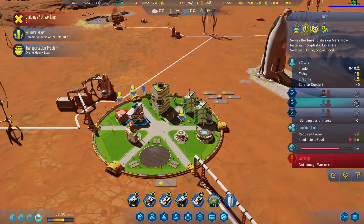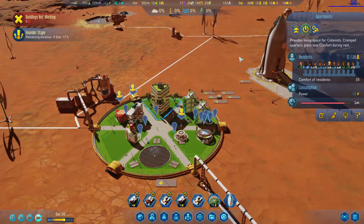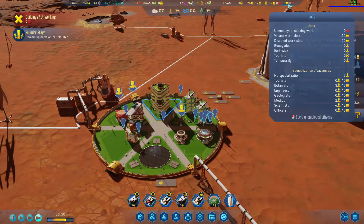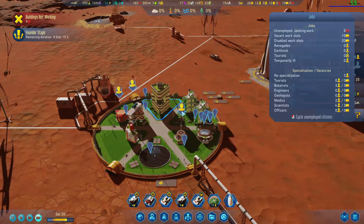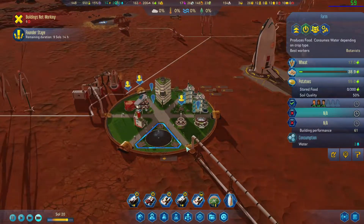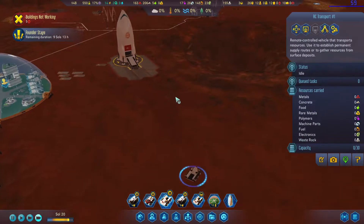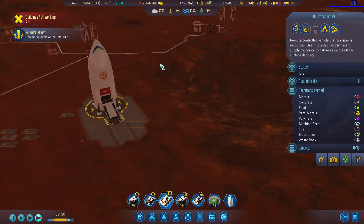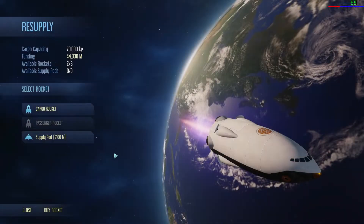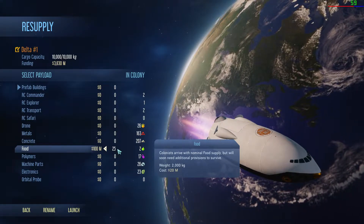We've got two working and two vacant slots — 10 vacant slots total. I brought six food. Let's get you refueled. Load resources. Let's send up a supply pod with nothing but food. This is gonna be a little rocky at start but it's gonna be okay.